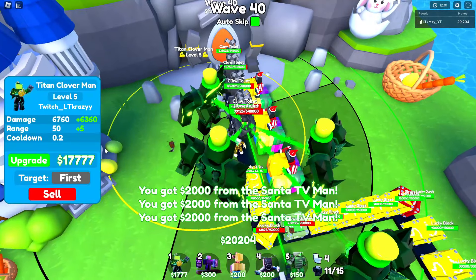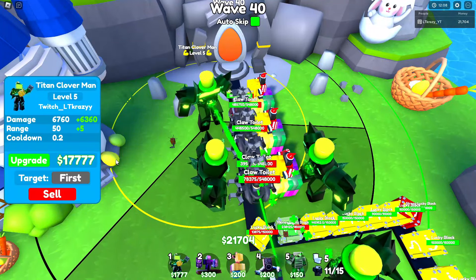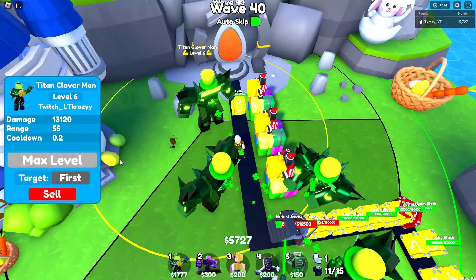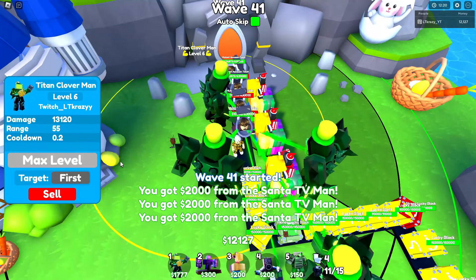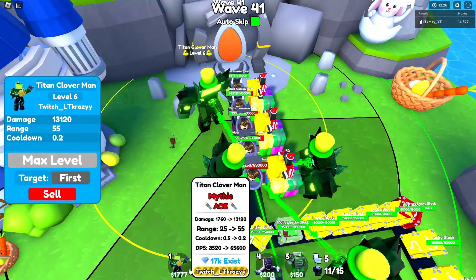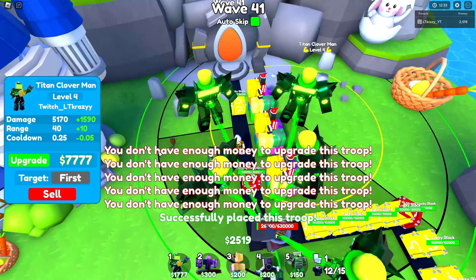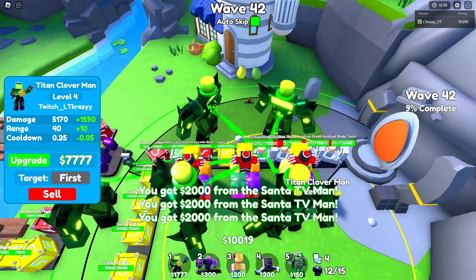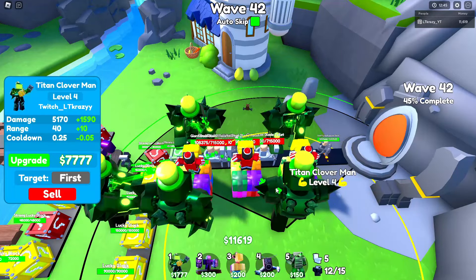The titan clover man is placing blocks non-stop and enemies just keep running into them left and right. I actually just bought the titan clover man in my last video or two — you guys probably saw those trading videos. I got them for like 12,000 to 14,000 gems, which I think is a pretty okay deal. It might lose a little value but then go back up once the clover event goes away and you can't get them anymore.